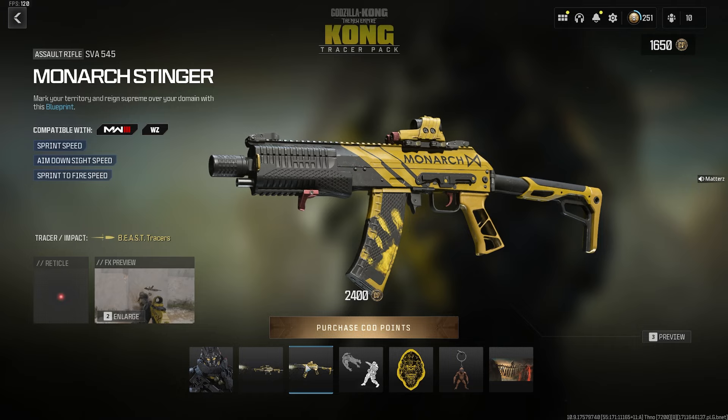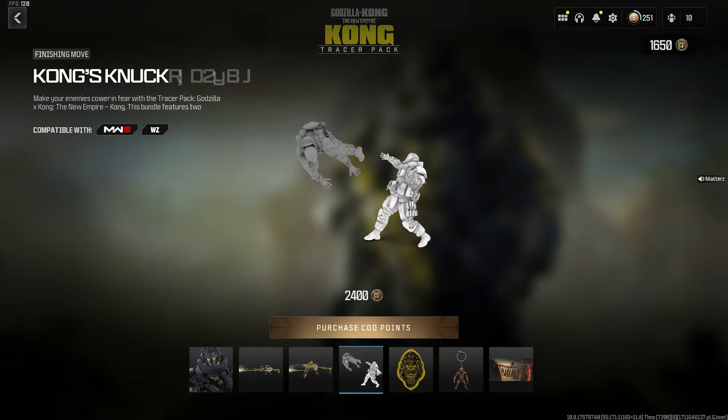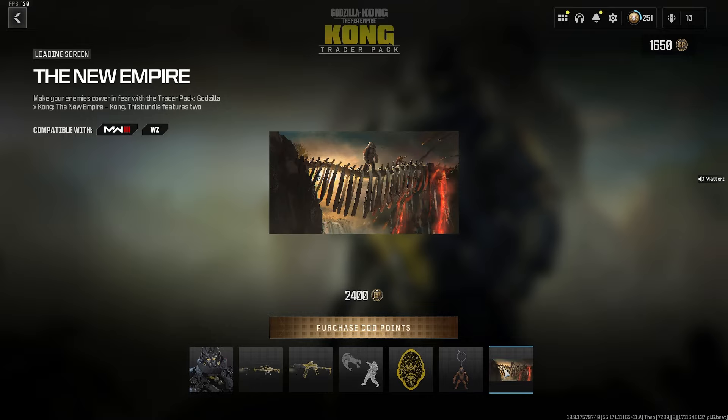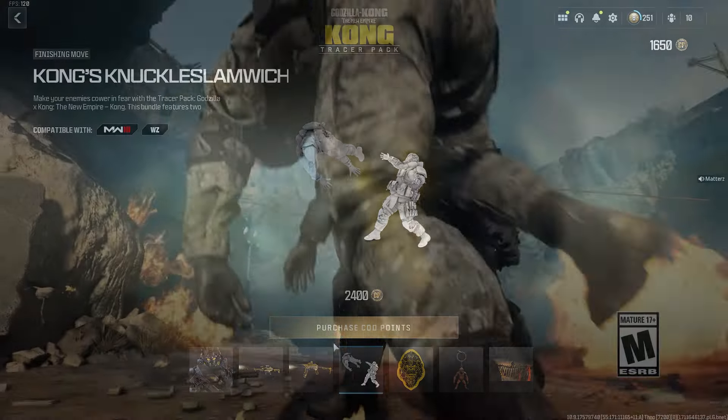It looks like just the Beast Tracers with no dismemberment effect. There's also the SVA 545 weapon blueprint called Monarch Stinger with the same color scheme, the 'Kong's Knuckle Slam' finishing move, a large decal called 'Bow to No One,' a weapon charm, and a loading screen. A solid bundle overall at 2,400 CoD Points.